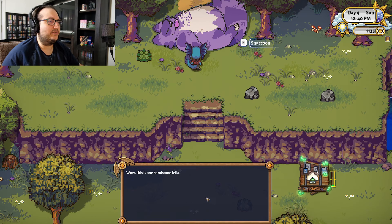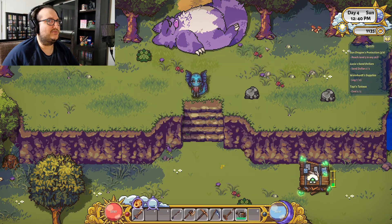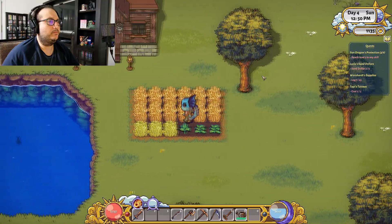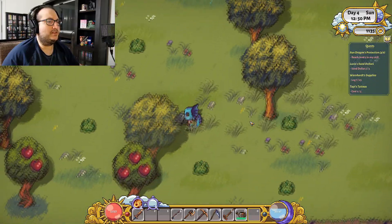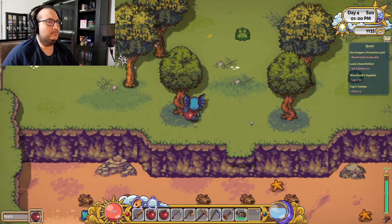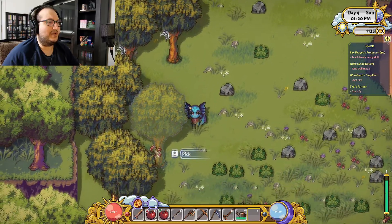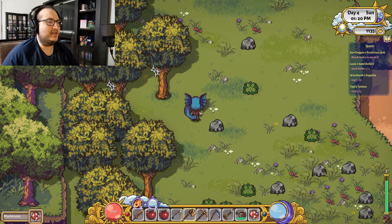What are you doing? He needs 10 apples and five — that might be bundles of wheat. I'm assuming those crops aren't ready. I don't know what I'm supposed to do with that. How to get that spider web? Maybe I have to chop the tree down to get it.